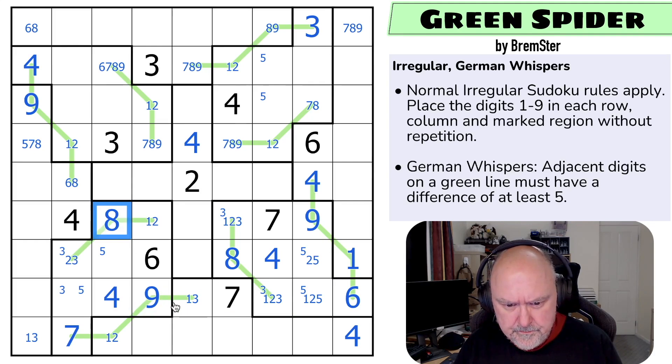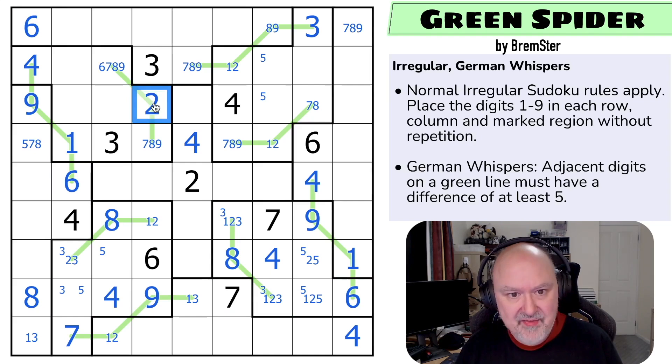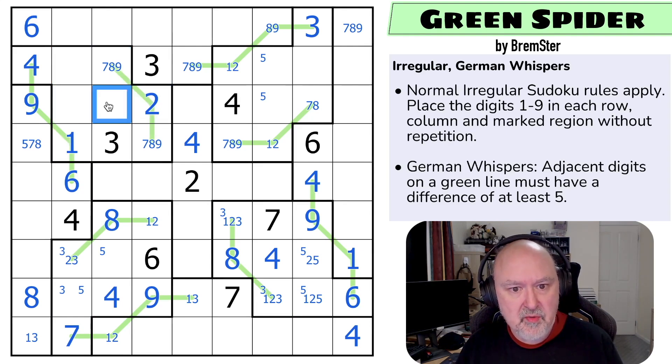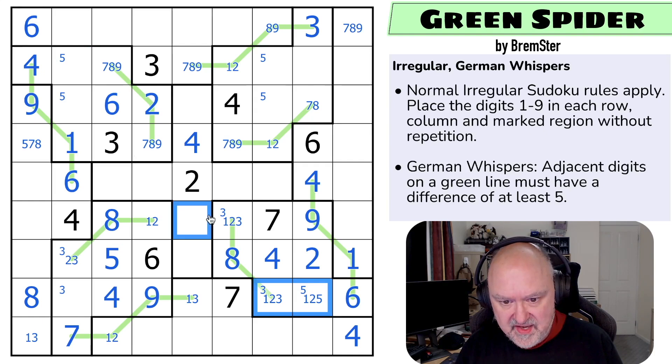So eight in this row now has to go here — I can't put eight in any of those cells. I've got eight in the region already. This is the eight, which makes that the six, which makes that the six. But on the whisper line, that makes that the one, which makes that the two, which means this can't be six because it's too close to the two. Six in this box can't be in any of those, can't be on the whisper line — that's the six. And there must be a five here. So that's not five; that's the five looking across, making that the two. This is actually five and this is a one-three pair.